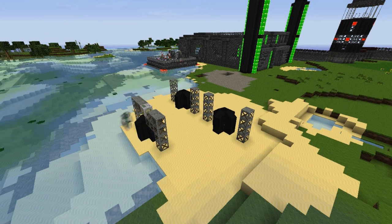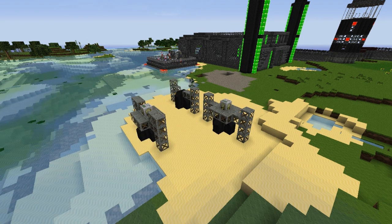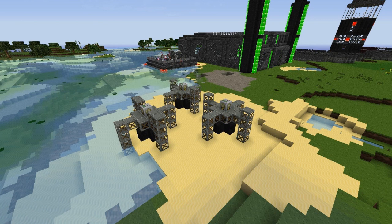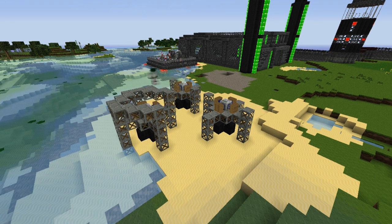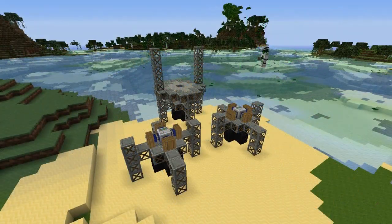I didn't want these to be boring little basic blocks with just a pump on them. Everything needs to have a look as far as I'm concerned. I had no idea how I was going to do this, I just sort of went and started building. I started with scaffolding as it looks the most oil-riggy type, built up around them, put the pumps down, put the redstone engines down which will be sucking out all the oil.